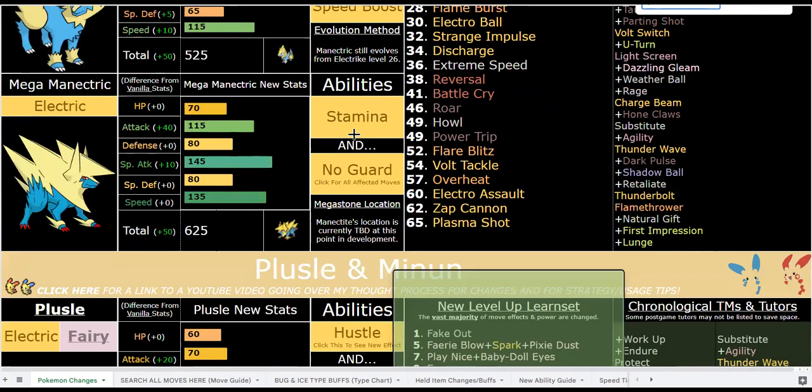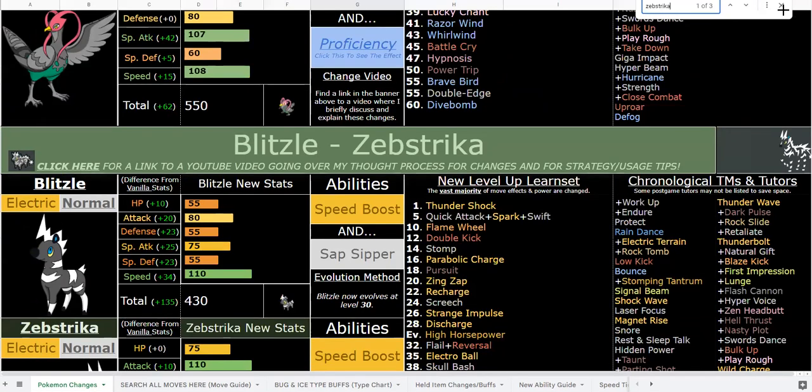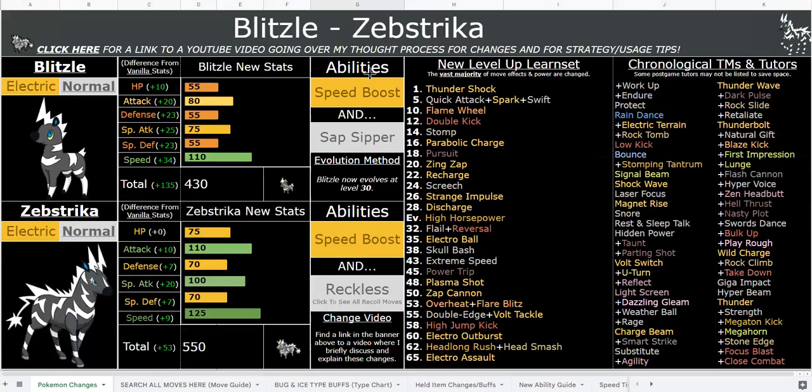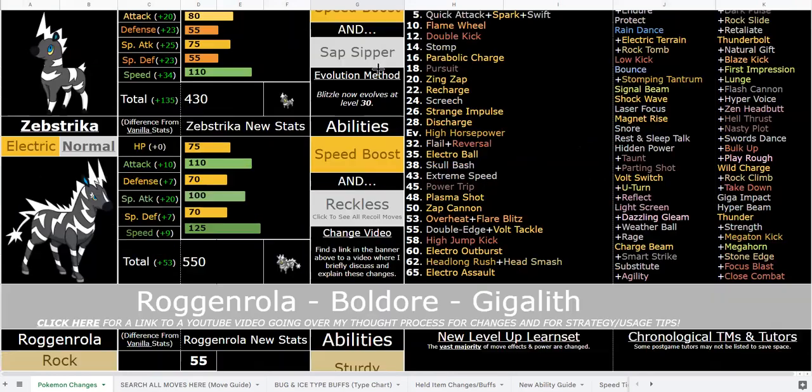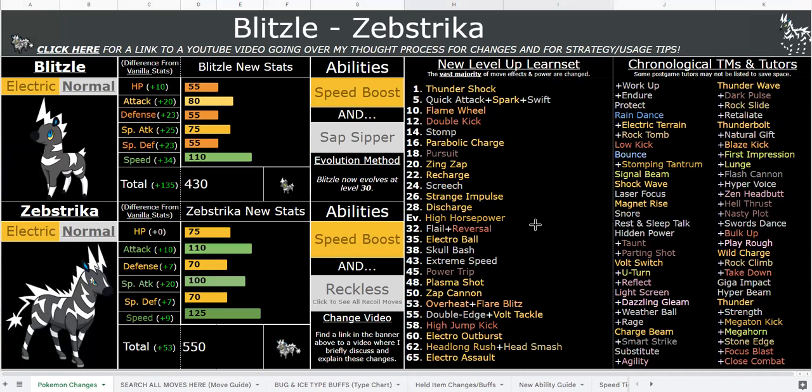That's one of the main reasons I did this type change, purely for balancing reasons, to keep it unique. The only other Electric/Normal types — I believe there's only one other, Pachirisu. There is one that I am not naming for a reason, but anyway, yeah, there's one other Electric/Normal type. That one is much more support-oriented and purely special attacking.